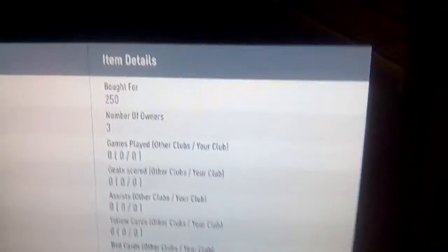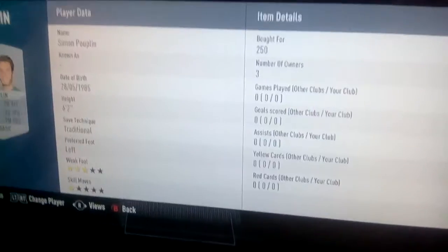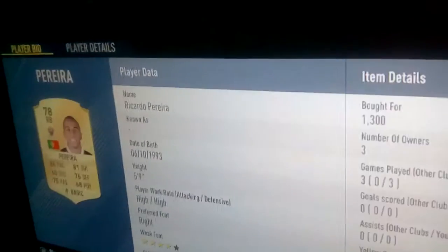Simon Pooplin is 250 coins, so if you want to use him you can — he's pretty cheap. For right back we have Ricardo Pereira, who I bought for 1.3k, so if you've got loads of coins you could use him as well.